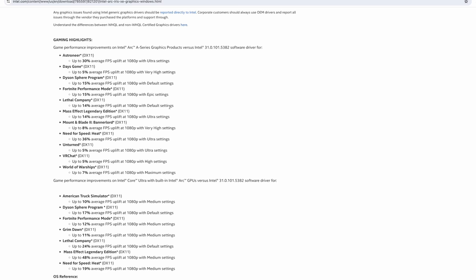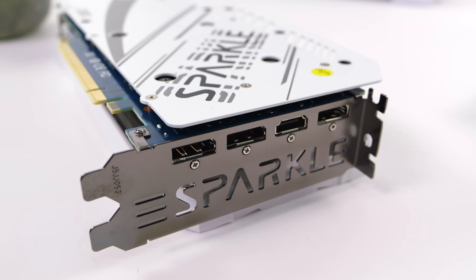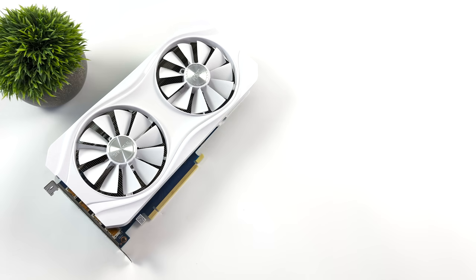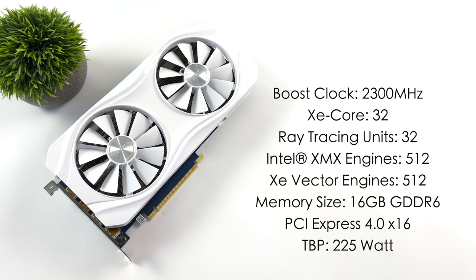So they're always working on these ARC GPU drivers. This new card features one HDMI 2.0b port and three DisplayPort 2.0 ports. You'll need two 8-pin PCIe connectors, and they recommend at least a 550-watt power supply. But with the overclocking that we can do with this, I would probably go up to at least a 600-watt PSU. On the base specs side: we've got a boost clock up to 2300 MHz, 32 XE cores, 32 ray tracing units, 512 Intel XMX engines, 512 XE vector engines, 16 gigabytes of GDDR6 VRAM, and the total board power is 225 watts.